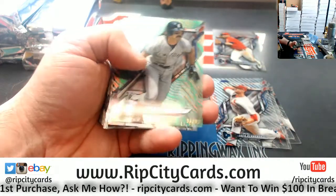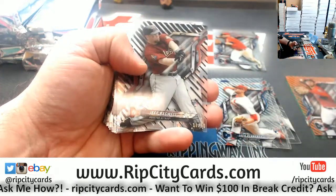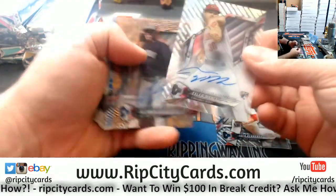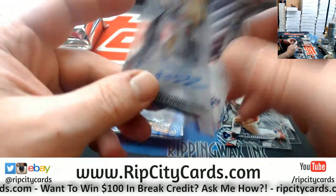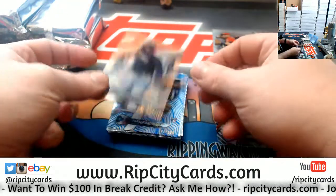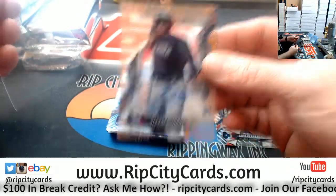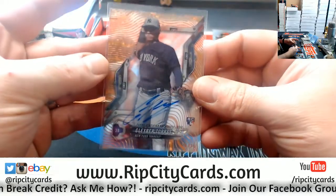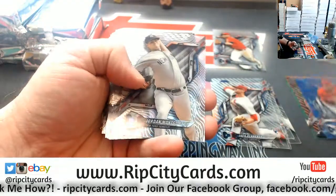Flaherty rookie, Don Mattingly to 99, Trey Turner to 25, Jeff Bagwell to 50, the Mailman for the Reds — rookie autograph. A Gleber Torres to 25, rookie autograph for the Yankees. Nice card. Brickwell 150, a Montgomery.